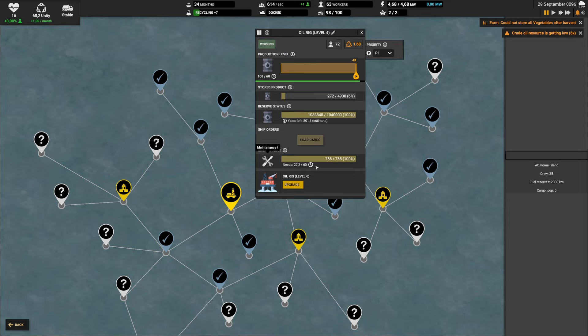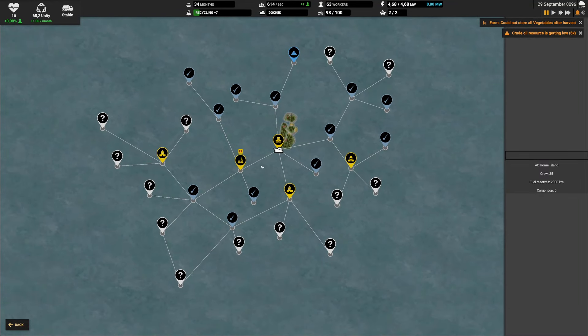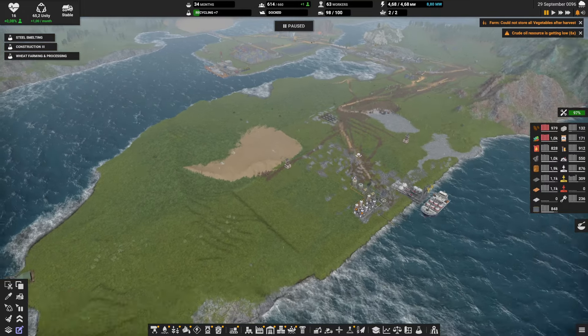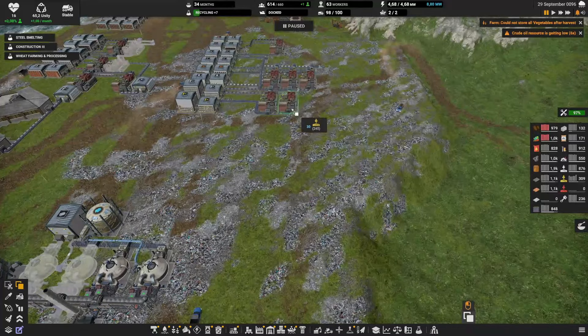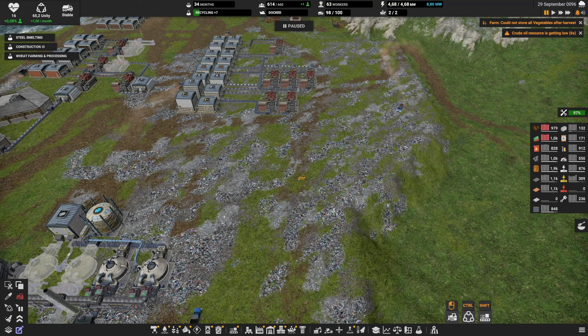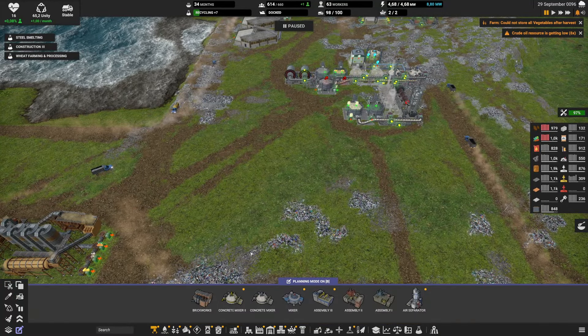The next upgrade is construction part level 3, which is coincidentally the next thing we should focus on. Construction part level 3 — or 'red ones' as I call them — requires construction part level 2 plus steel. We haven't started making steel yet, so we need to start. We have unlocked steel melting here, so that's fine.